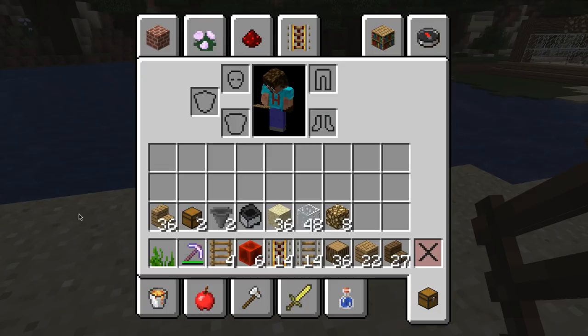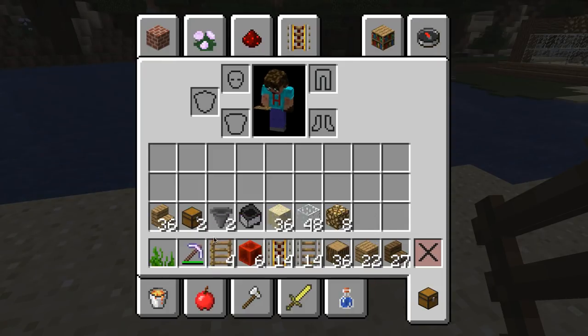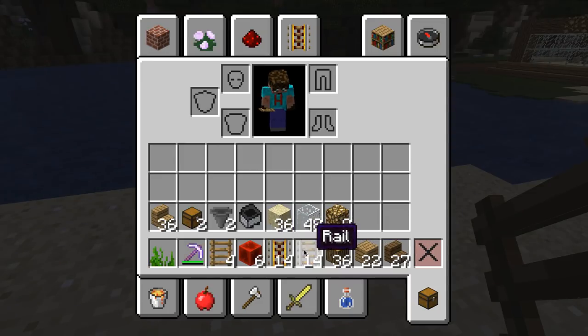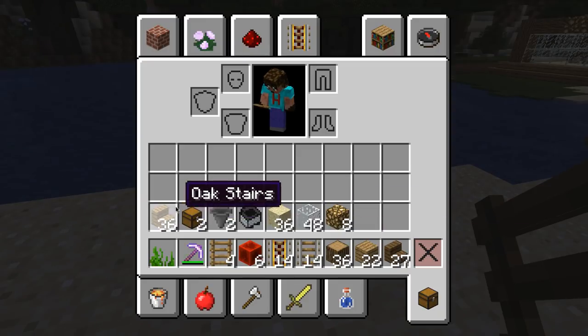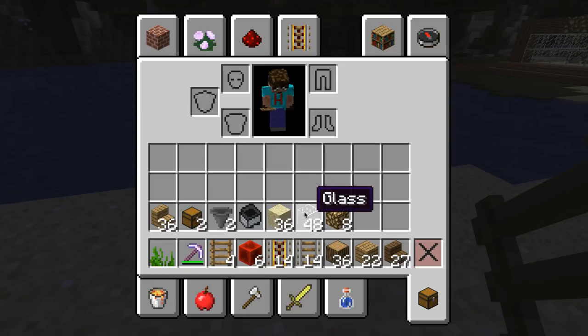What you need for this build isn't that much. You need a load of seagrass — depends how quickly you can get your turtles to breed. A silk touch pickaxe, doesn't have to be diamond, iron is perfectly fine. Four ladders, four blocks of redstone — redstone torches work too but I find blocks of redstone are better. 14 powered rails, 14 normal rails, 36 oak logs, 22 oak planks, 27 spruce stairs, 36 oak stairs, two chests, two hoppers, one minecart with hopper, 36 blocks of sand, 48 blocks of glass, and eight bits of glowstone.